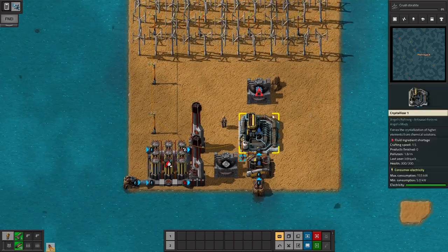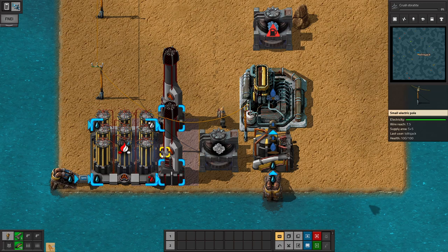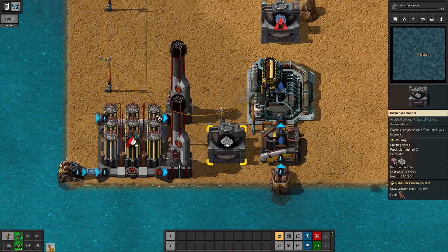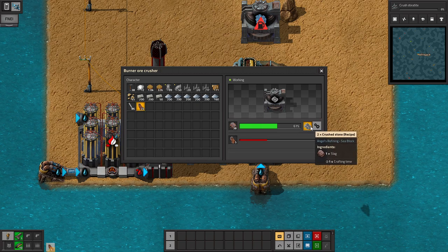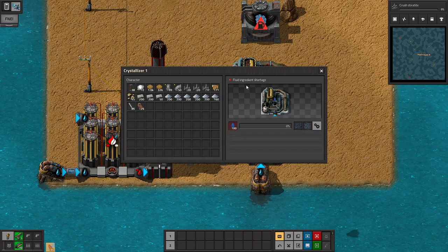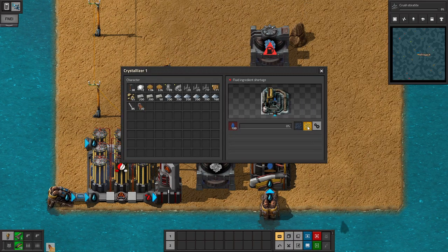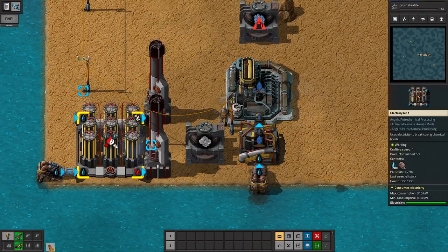And we're back. As you can see, we do the wind, we suck up the seawater, we electrolyze it, we take the slag out, put it into the burner crusher. The burner crusher makes slag into crushed stone. Take the crushed stone, put it into the liquefier. The liquefier makes mineralized water. Mineralized water into random ores. Then we can crush the ores, and that gives us our first research.